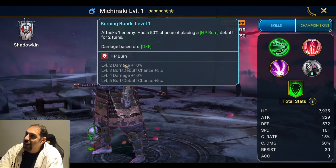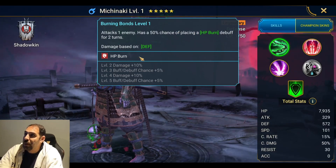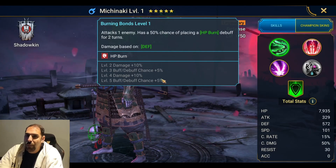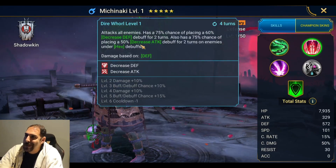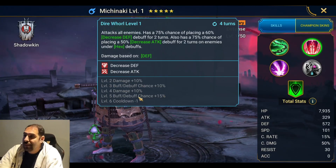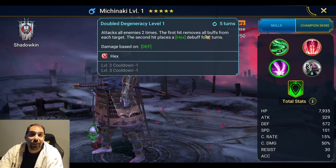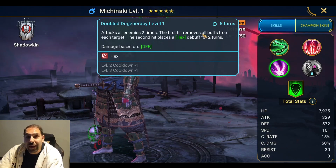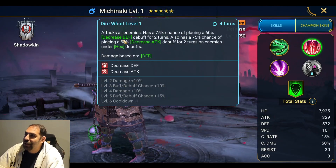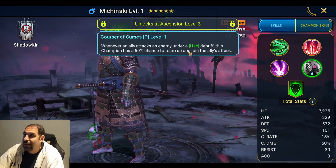Mishinaki's A1 has a 50% chance — booked up to 60%, plus mastery 65% — to place an HP burn for two turns, meaning it's virtually constantly up. His A2 attacks all enemies with an AOE decreased defense and a decreased attack — 100% chance — but the decreased attack is only if the target has a hex. His A3 places a hex: the first hit cleanses all buffs on the enemy (great for hydra and arena), and the second hit places the hex. Going into the A2, you then get decreased attack and decreased defense because of hex.